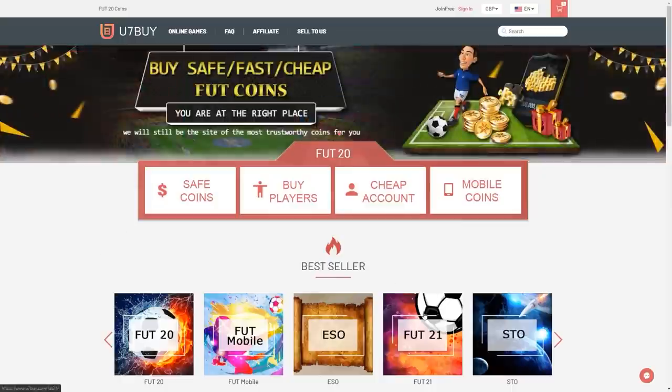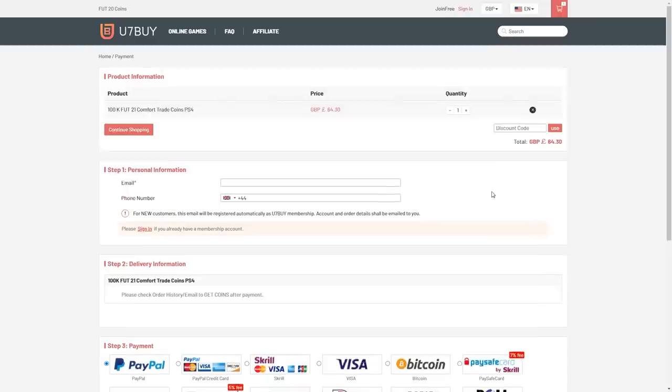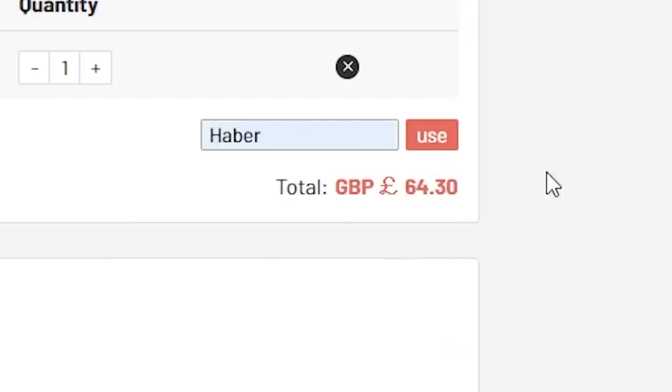In this video, we've got a bunch of brand new Icon Moments player picks and the new Icon Swap packs from Icon Swaps 4. For cheap, fast and reliable foot coins, check out u7buy.com — there is a link in the description. Use the code HABER to get yourself a discount on all of your orders.